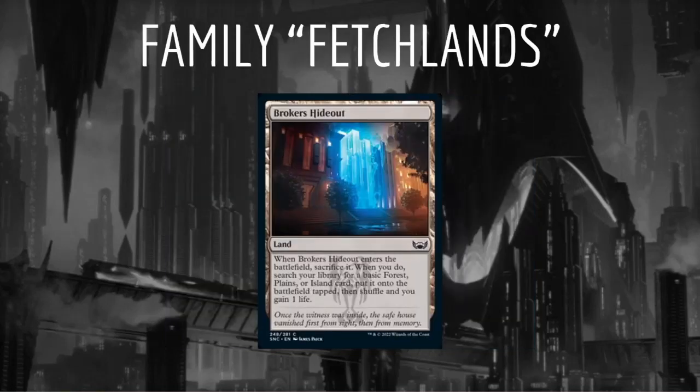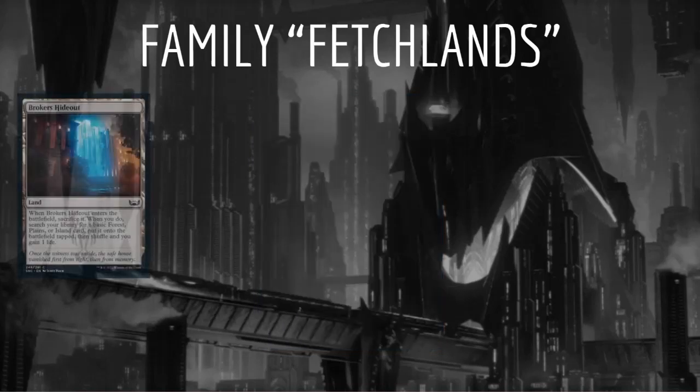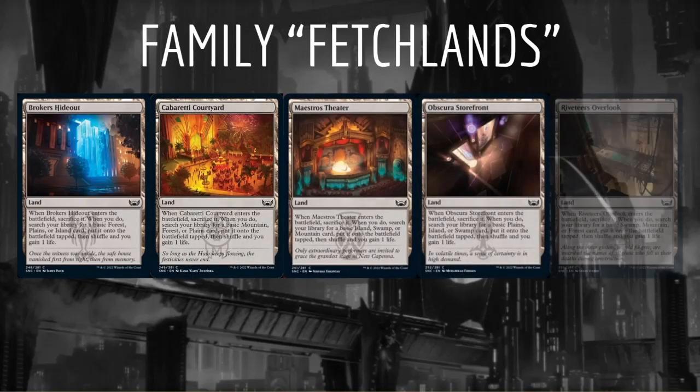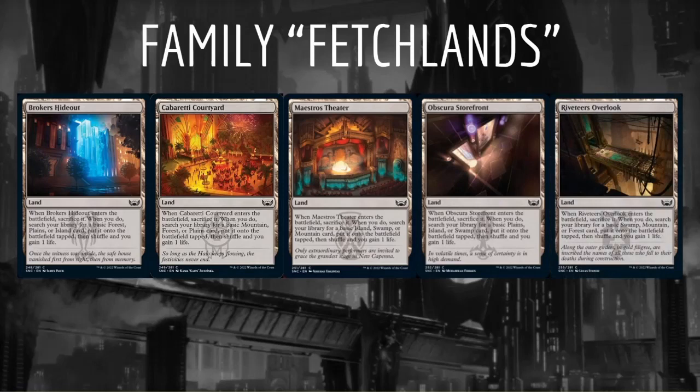Next, let's look at the Family Fetchlands. These lands sacrifice automatically as soon as we play them and allow us to search up one basic land of a color of their respective families. For example, Broker's Hideout lets us get a forest, plains, or island and put it onto the battlefield tapped, and we gain a life, which is a nice little bonus. The cycle includes Broker's Hideout, Cabaretti Courtyard, Maestro's Theater, Obscura Storefront, and Riveteer's Overlook. These lands are worth playing even if we only need two of the three colors they can fetch, and are still going to be quite high picks in the draft.